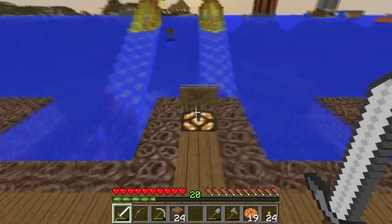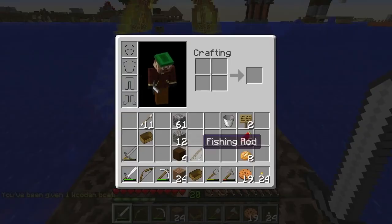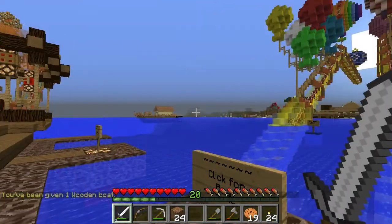So there are two main ways to get around out here. The first is to run or walk. If you come down here you can get a boat and you can go over to the mainland in any direction and then just run.